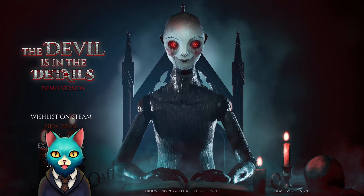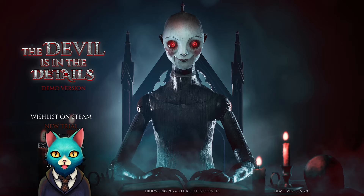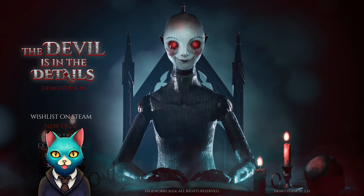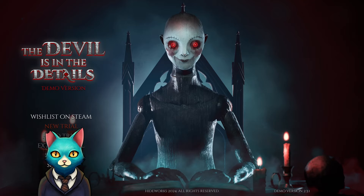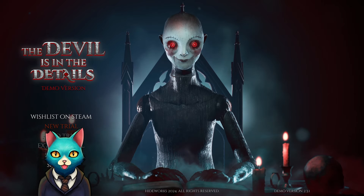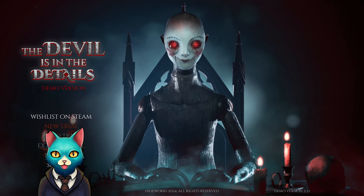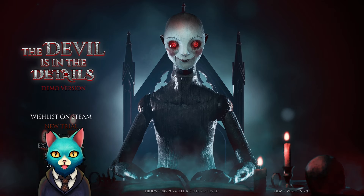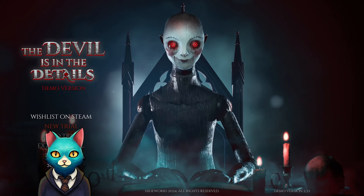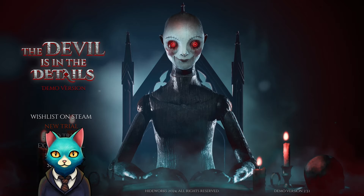Hello everyone, one smart cat doing some 'The Devil is in the Details.' My plan is to go through the entire demo and get all the way to the end. I have done a blind attempt — if you want to see that, it's in the top right corner. That one shows the intro and game instructions. I'm going to skip that this time because I already know what to do, and hopefully we'll progress pretty quickly.